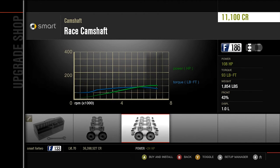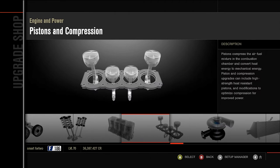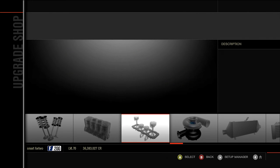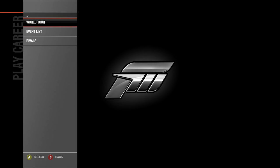Who needs handling upgrades when you can just have a shit ton of power? That's my plan. So we need to get up to F200 — there we go, perfect. That's all we're gonna do, nothing else. Just full power in the Smart 4.2. Oh, this is gonna go bad so quickly.